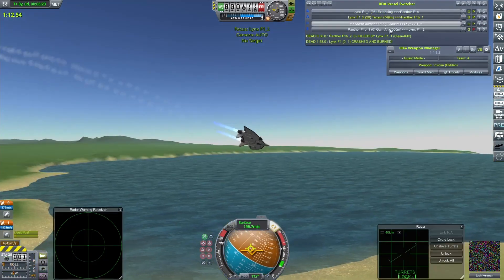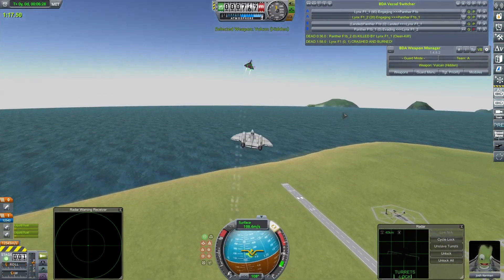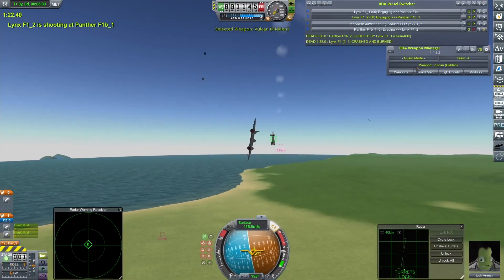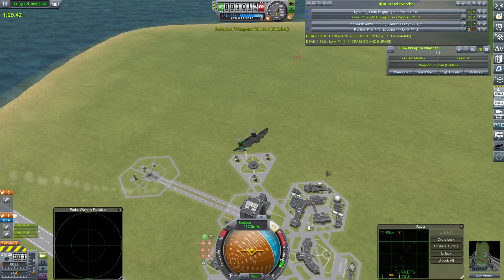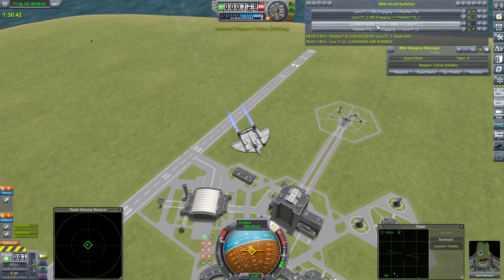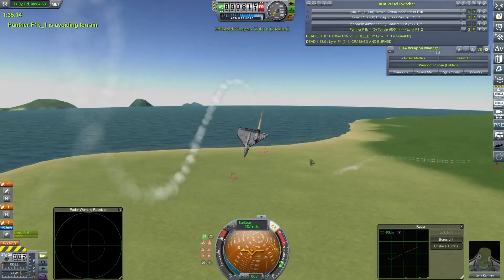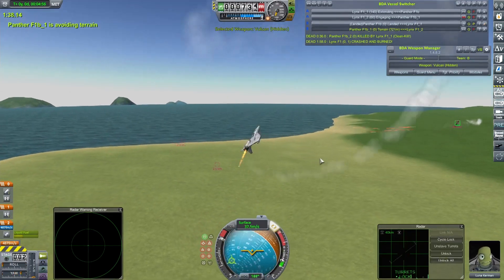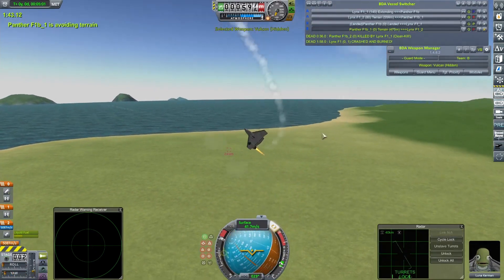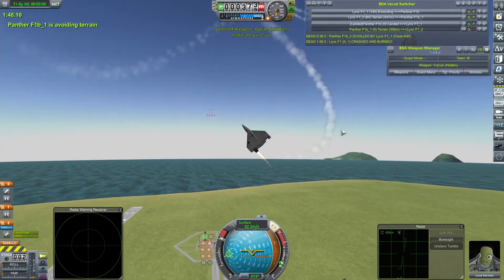One Lynx shouldn't be extending — I think there's a bit of a bug going on. Josh Kerman can ignore it and hopefully put the boot into the Panthers. Gets a very good start on it, stripping that Panther of a great many of its parts. It's nigh on uncontrollable and the sound bug has kicked in. Josh Kerman comes around again, adding further injury to injury.